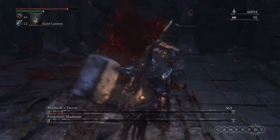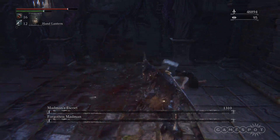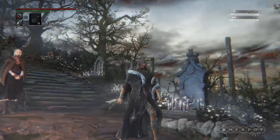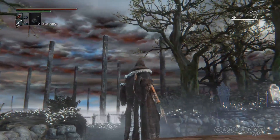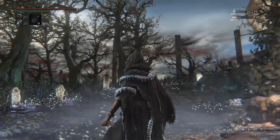So now you'll have to deal with two hunters instead of just one. After defeating them, you now have the ability to buy the Madman's armor in the Insight Store. The Madman's armor set seems to have good Arcane, Bolt, and Fire resist.